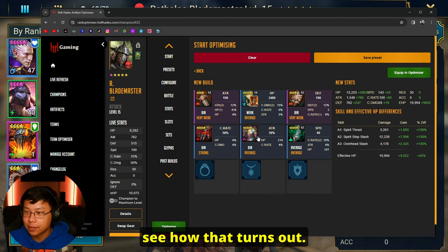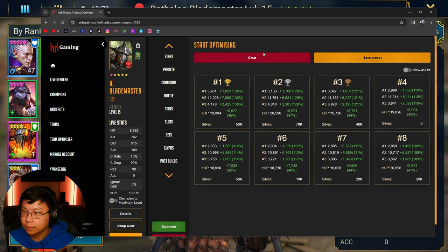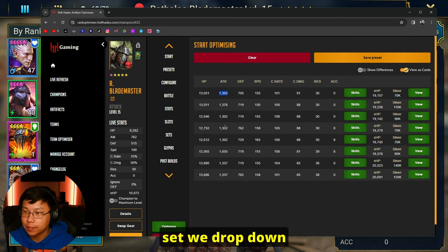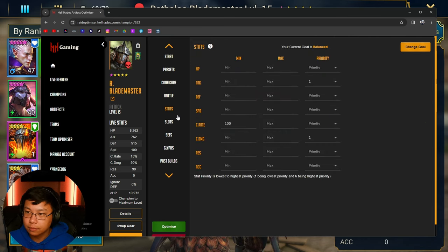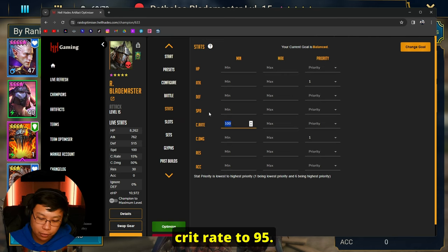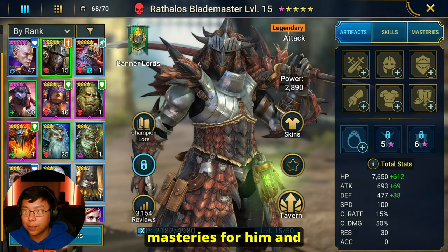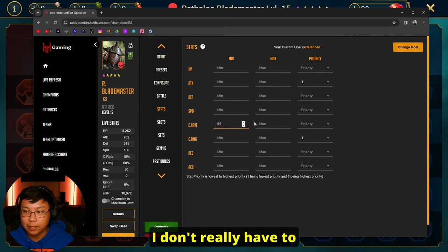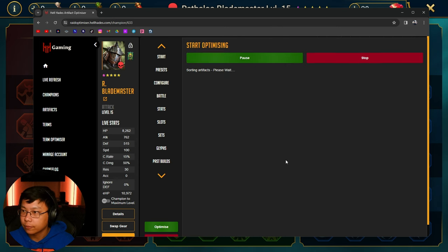We have to take gear off Sun Wukong to see how that turns out. Without cruel gear being set we drop down to 1,300 attack but we have more speed and more crit damage — less defense, very squishy, quite the glass cannon. Let's drop his crit rate requirement to 95, because I'm thinking about Masteries. One of the first Masteries I'll get is the 5% crit rate mastery — that 5% means I don't really have to worry about that crit rate gap and can set this at 95 for now while looking for gear.